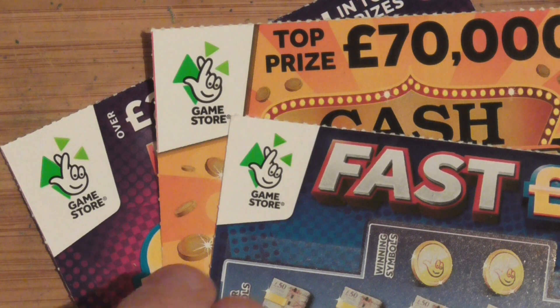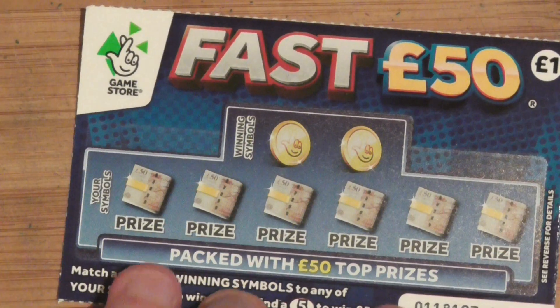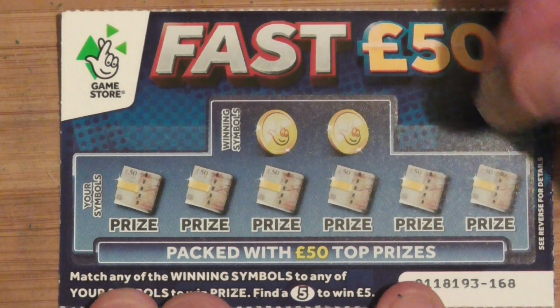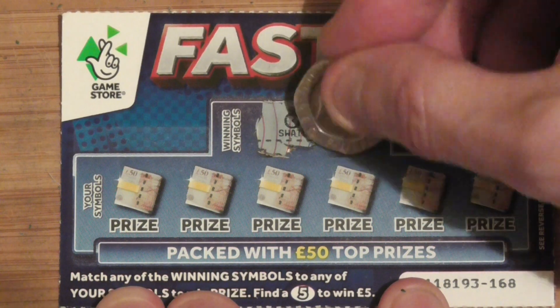Right, same again for this video: the Fast 50, the Cash Triple Sevens, and the Fast 200. I'll get on to that. Do the small one first — Fast 50. Being a five anywhere, you win the five. Just keeping them short.